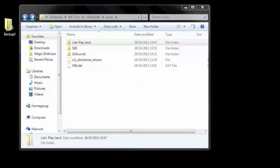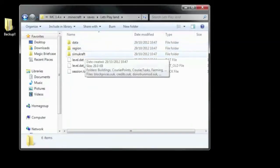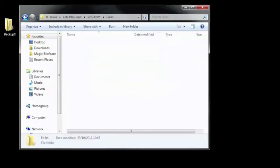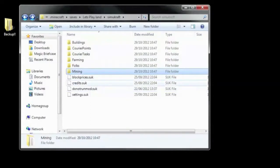You can see here I've got the Minecraft saves folder, and this is my let's play world that I want to salvage. If we go into it, you can see all the usual data that Minecraft saves, but there's an extra folder called SimiCraft. That's got buildings, farming boxes, the folks themselves, information about the mining boxes, how many credits you've got, and various other settings. All these files won't be loadable.